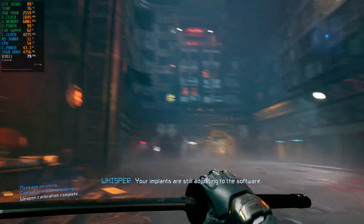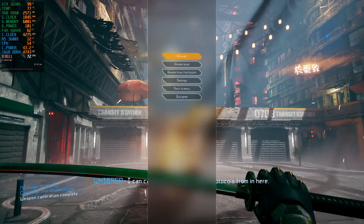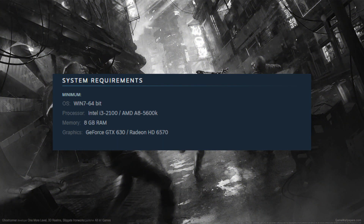So for today what we do have here is Ghostrunner, a new game developed by One More Level and they are using Unreal Engine 4. For this video I will be testing out the game with multiple settings, but my recommendation for best settings for this game is to simply play at 1080p maximum settings.